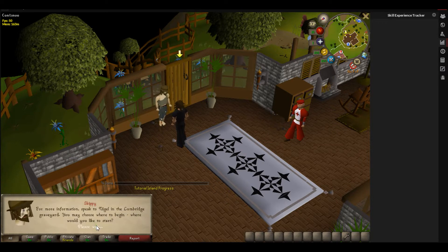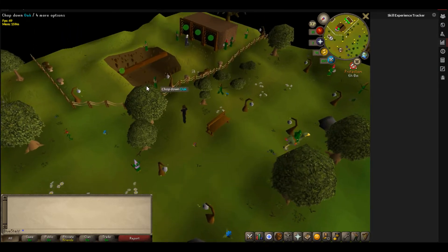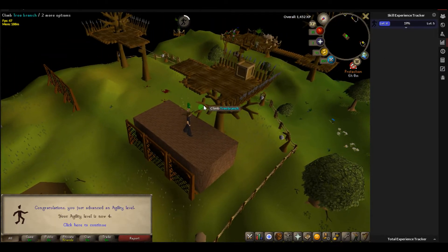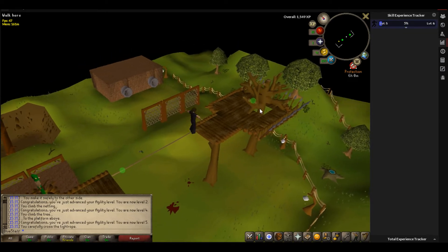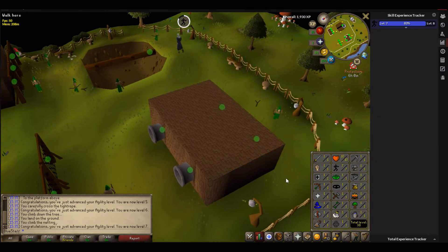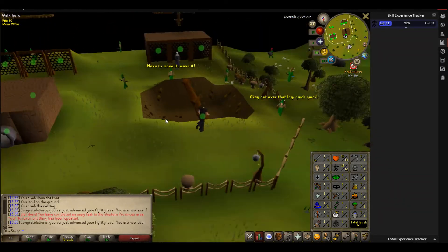I think I want to head to the Gnome Stronghold to start getting my agility up. Oh, I do still have 6 hours of protection — good. You'll be able to see, 150 XP from that one obstacle, and the XP goes up very, very fast — I think it's 5 times normal rates. I think you only need level 10 before you can go somewhere else, like Draenor Village, but I'm going to get it a bit higher and just whizz around here for a little bit.